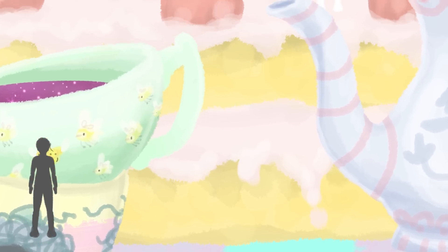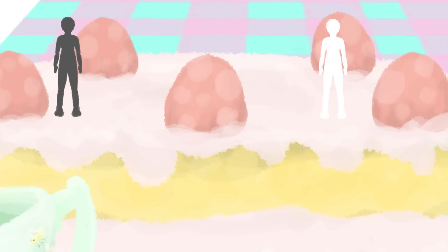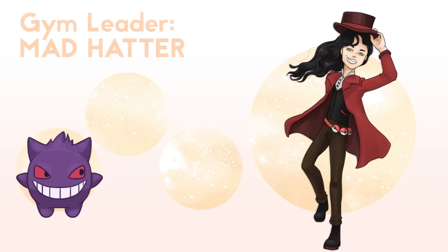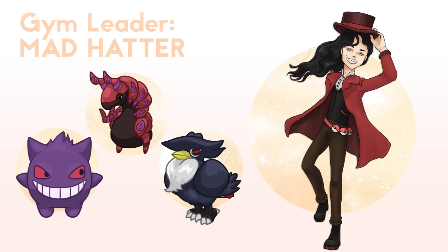So you beat the Dormouse and the March Hare — now you get to climb the giant cake to meet the most mad gym leader you've ever met: the Hatter. As the gym leader, they have the strongest Pokémon, all at level 40. The first Pokémon you battle is Gengar, who brings some of that madness with its constant use of Confuse Ray, and who looks a little bit like a cat with its creepy smile and pointy ears. The second Pokémon is Scolipede — it's a nod to the hookah-smoking caterpillar in Wonderland. And lastly, you battle Honchkrow, because no other Pokémon has a hat that fabulous.